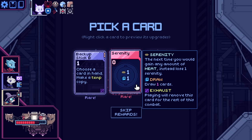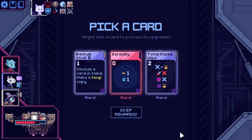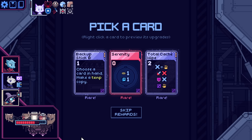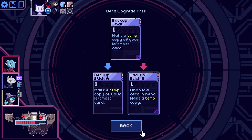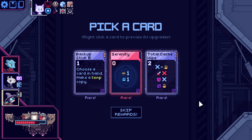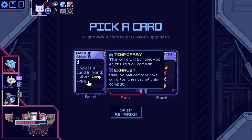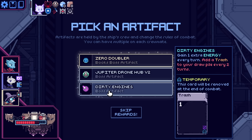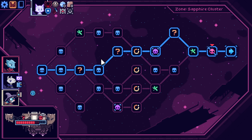Serenity: the next time you would gain any amount of heat, instead lose a serenity and then draw a card. It's an exhaust card though — it's not a freebie. Choose a card in hand to make a copy for this fight. Oh wait — it's got the upgrade that's choose card in hand already. The first time each turn you play a zero-cost card, do its actions twice. Oh my God, these are so good. Zero-doubler: if I can play that seven-damage card and it counts twice, that's obviously crazy. I'm cooking.